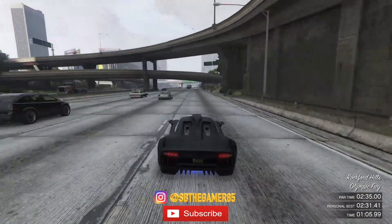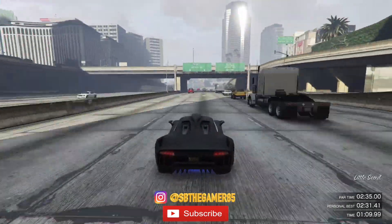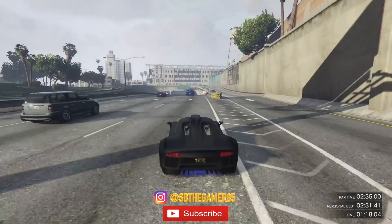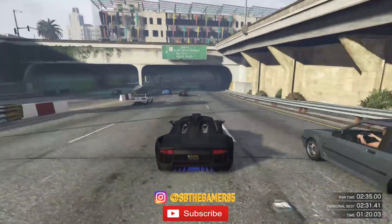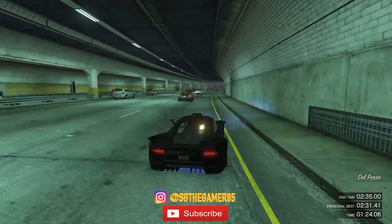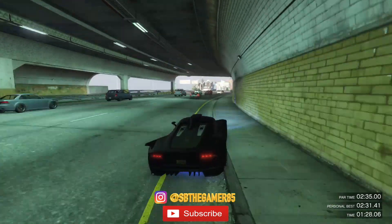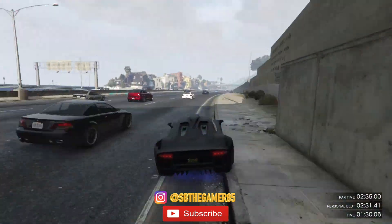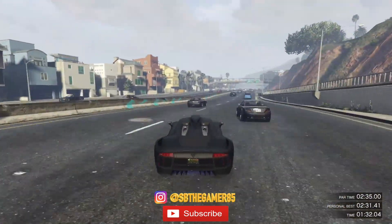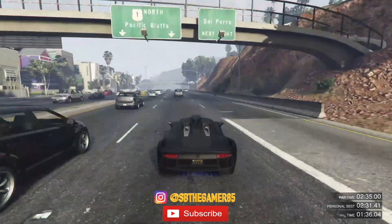I chose this route because there's not as much traffic and it's easier to drive through and dodge cars, ensuring I reach my destination in less than 2 minutes and 35 seconds. As you approach this tunnel, you want to stay to the far right — there are no cars right there so you won't hit anything. Once you get out of the tunnel, just dodge, bob, and weave through all these cars.